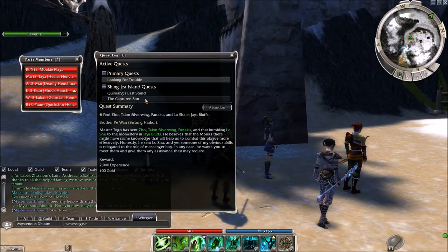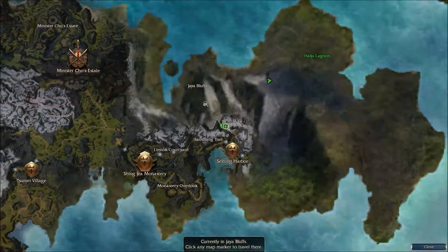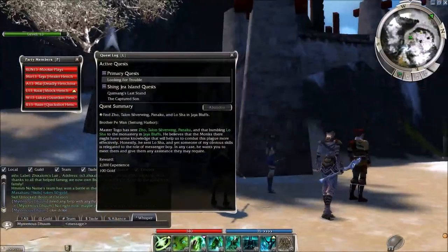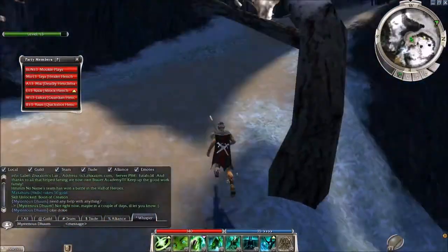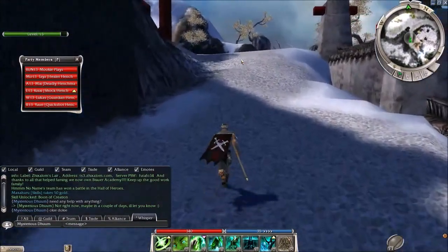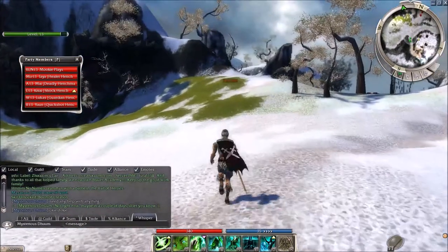Looking for Trouble is up here, but Lost Sun is actually in Haiju Lagoon. So I'll do Looking for Trouble first since it's the primary one, and then I guess we'll come back and finish off the Captured Sun quest. That seems like a good idea — get the primary one out of the way first.